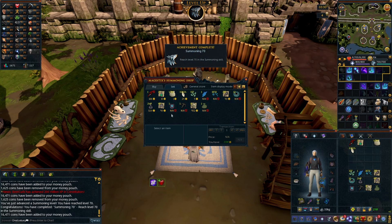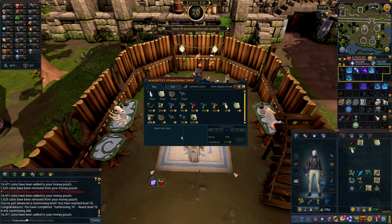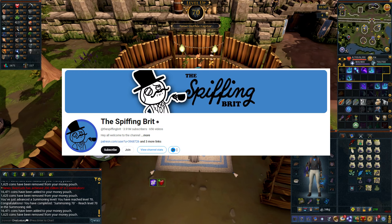That is 70 Summoning and two newly freed up inventory spots thanks to getting rid of those charms. In the words of the Spiffing Brit — Lovely Jubbly. That doesn't sound as good coming from an American, does it?